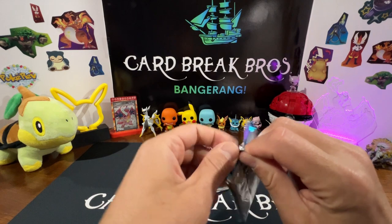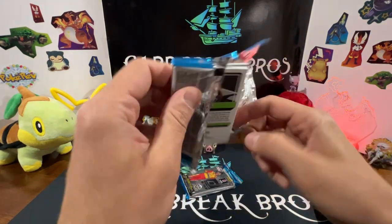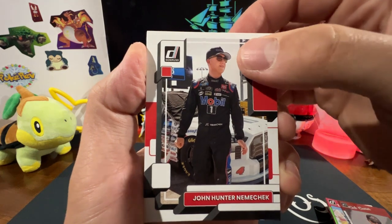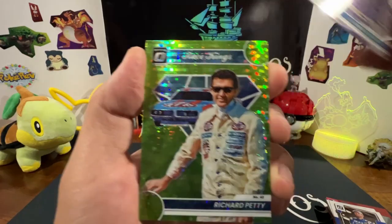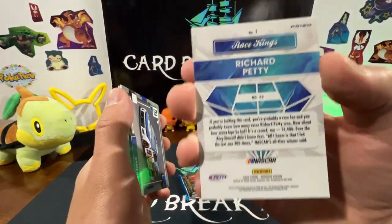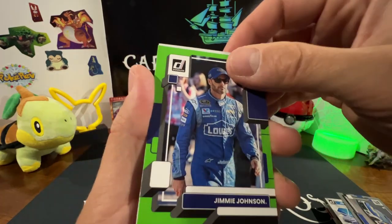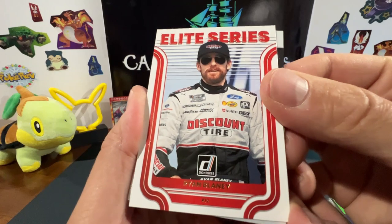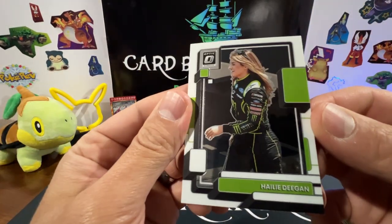Next pack: John Hunter Nemechek, Dale Earnhardt Jr.! Race Kings Daniel Suarez, Richard Petty Race Kings in green — kind of cool and neat. Some cool inserts. Chase Elliott, Jimmie Johnson, Elite Series Ryan Blaney, and Hailey Deegan.